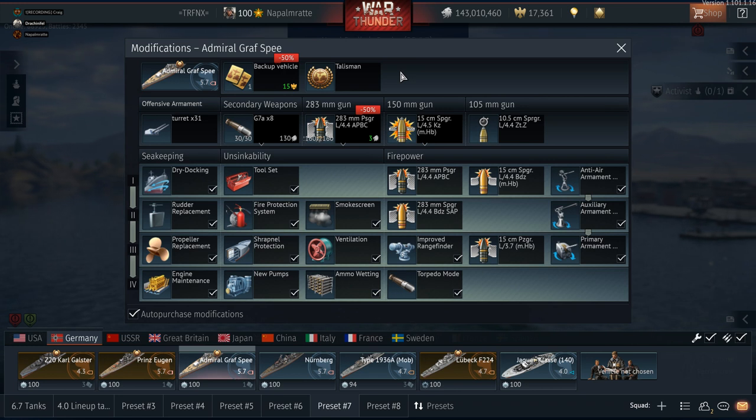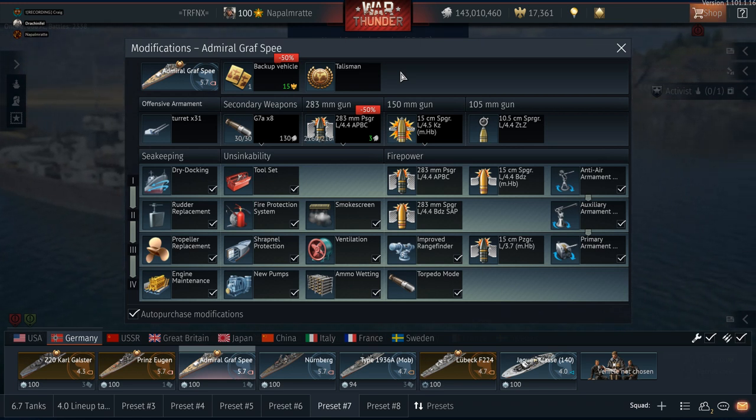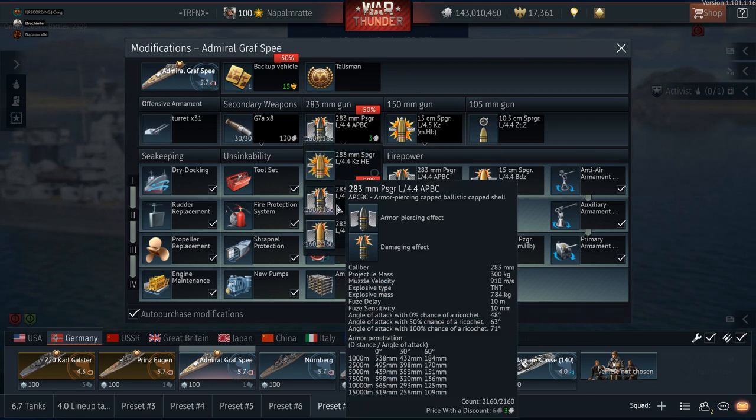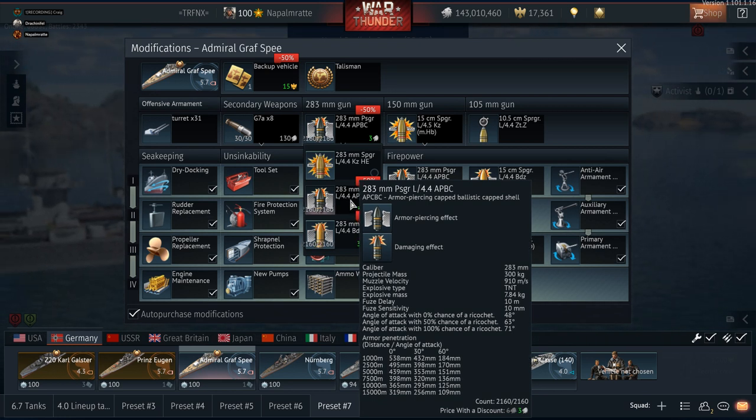That's not too far off. I have a feeling the armor-piercing values for the Graf Spee's guns in-game are slightly better than they would have been in real life — slightly idealized rather than real-world figures. But looking at the actual ammunition characteristics: the real-life bursting charge of the Graf Spee's guns is just over six and a half kilograms of explosive, whereas the Russian APC round carries just under 13 kilograms of explosive — about double.